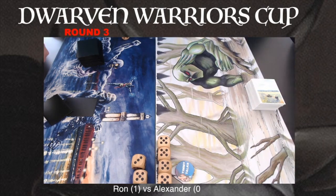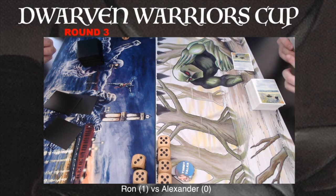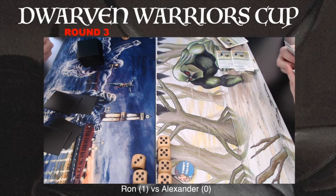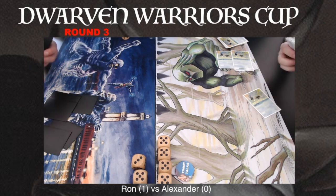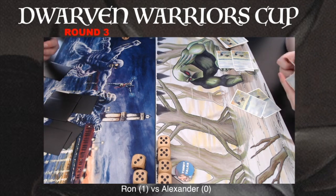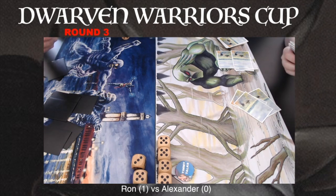Alexander had a great start, and I really thought he was going to get that game won. But as it turned out, Ron could stabilize with the Icy Manipulator. And of course with that Mind Twist, forcing Alexander to discard his Force of Nature. Then the missed flip was just even more misery for Alexander. Ron wins this first game. Both players are going into their sideboards, and we'll catch up with them in game number two.